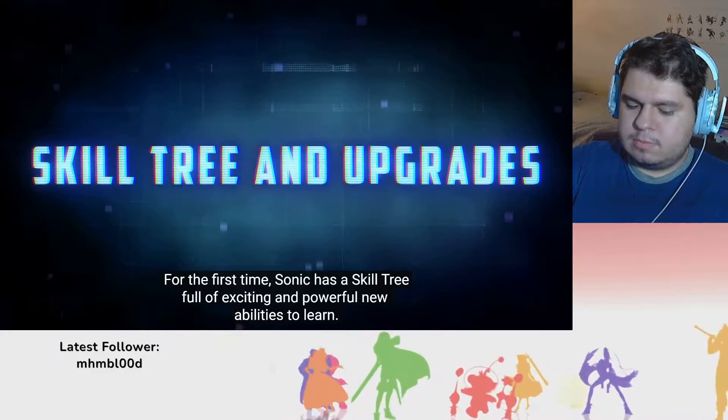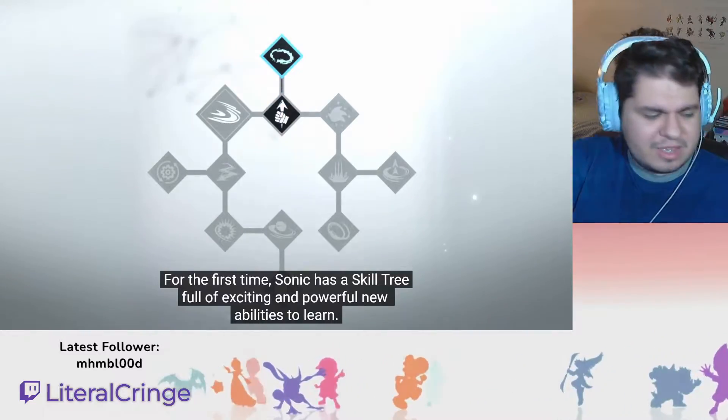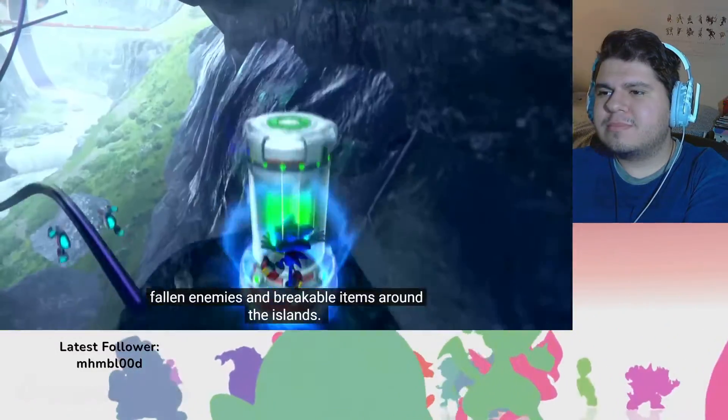For the first time, Sonic has a skill tree full of exciting and powerful new abilities to learn — that's weird to hear. To unlock new skills, you'll need to collect enough skill pieces from fallen enemies and breakable items around the islands.